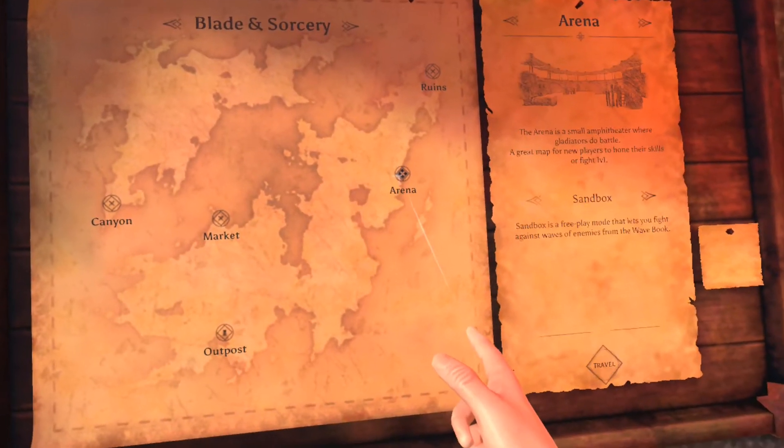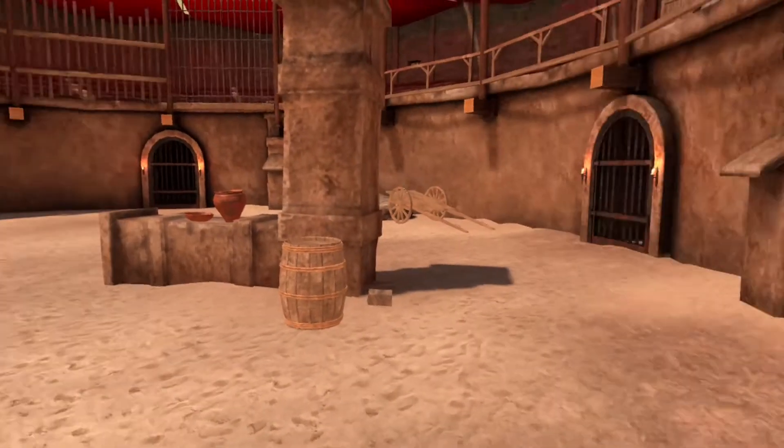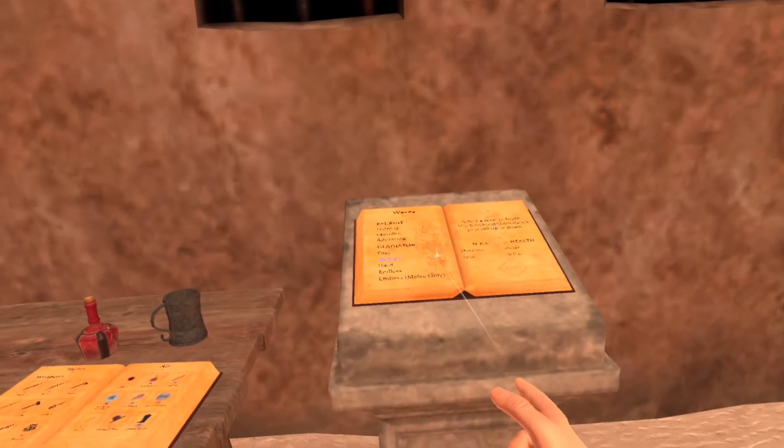Alright, next we're going to go to the arena. So once you spawn into the arena, do an about-face. You've got your rack here with your equipment and gear book. And directly next to that is your wave book.